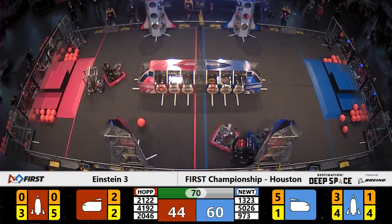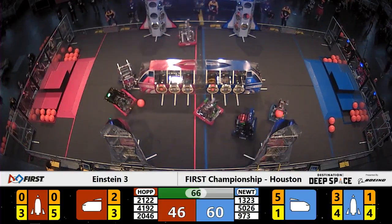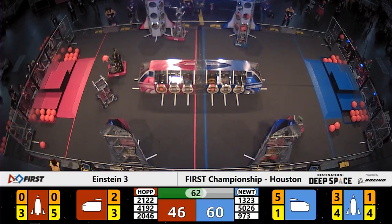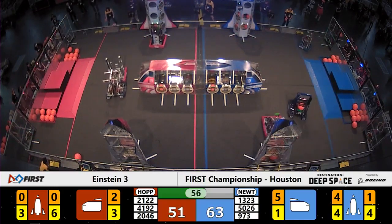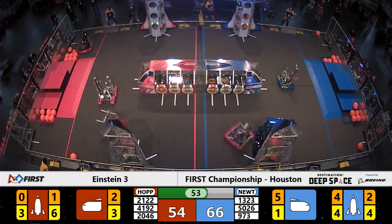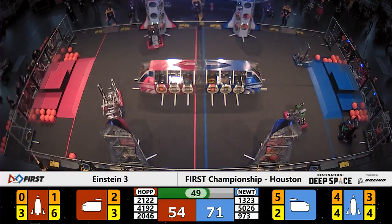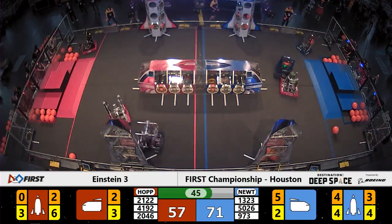Meanwhile, Blue Alliance team 973 grabs a piece of cargo and goes over to the near side trying to get it into the Blue rocket ship. They reverse course, come over to the far side, and drop their cargo into the Blue rocket ship. Red Alliance is beginning to fill their rocket — all the hatch panels on. Blue Alliance working both rockets right now. 49 seconds left to go — Blue Alliance is out in front 71 to 57.